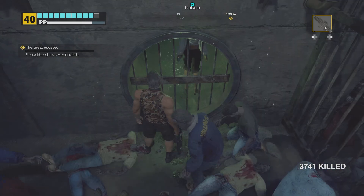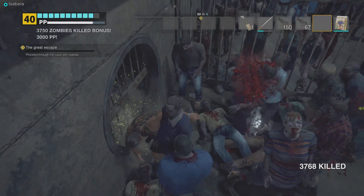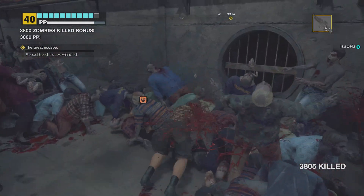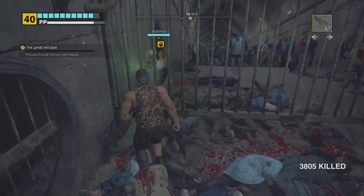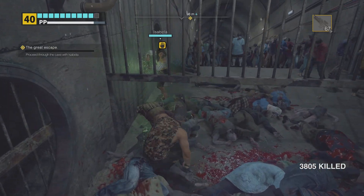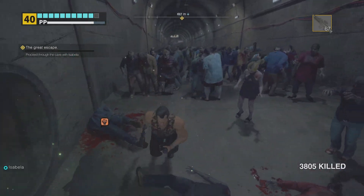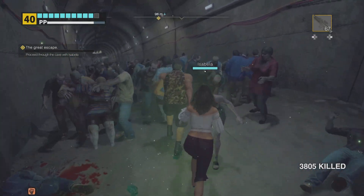And that's pretty much it guys, we're going to come through the other side in a minute. At this point zombies could attack you — I just used a queen there to kill all those zombies, less faff — and now we're through. We can hold Isabella's hand again; they are a little bit sweaty if I'm honest.